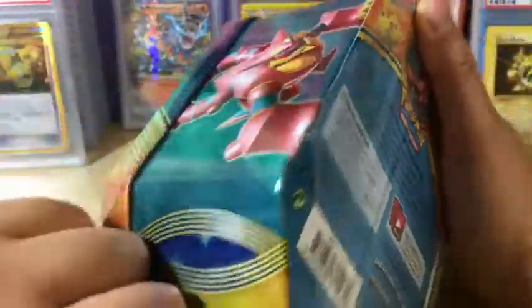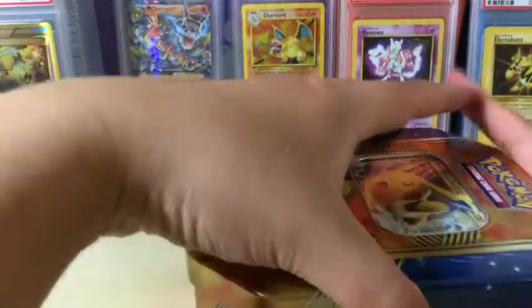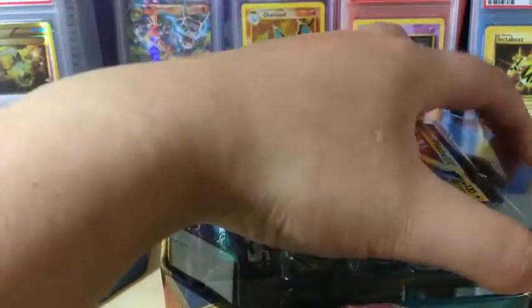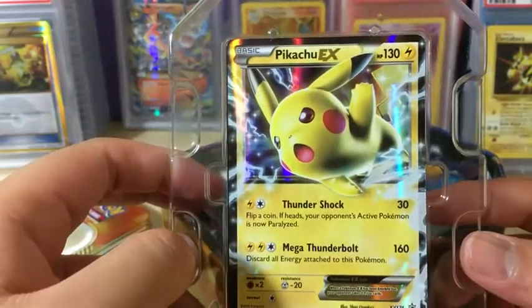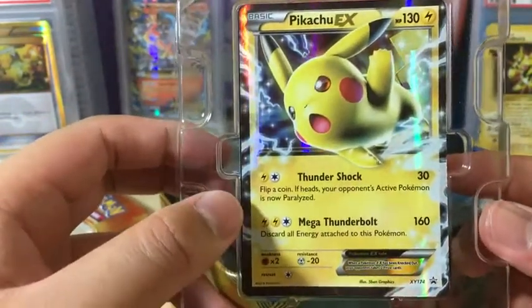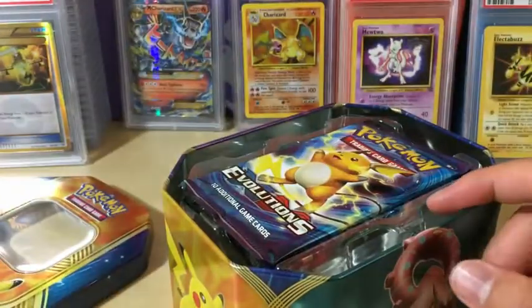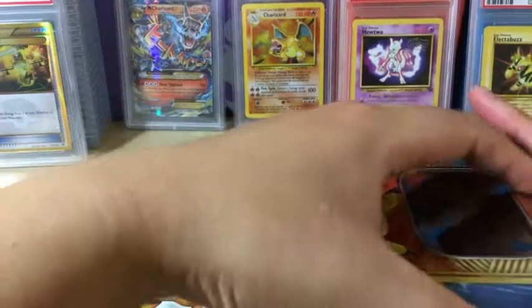There we go — there is the beautiful, epic-looking, off-center Pikachu. It's not miscut, it's off-center. Anyway, here's the code card. We got four packs, let's see if I can get something good.